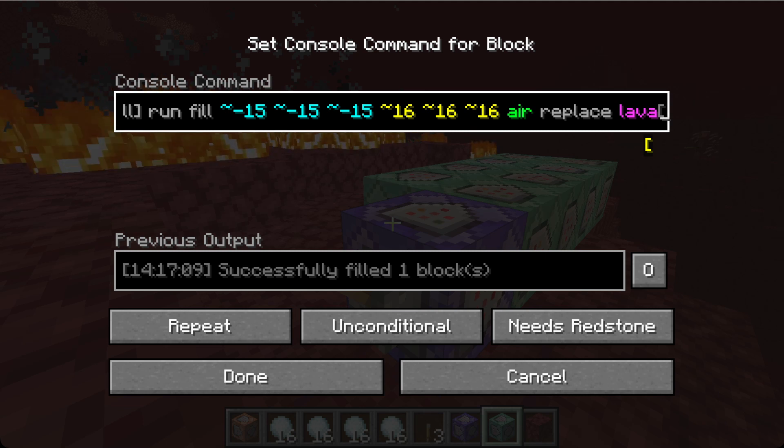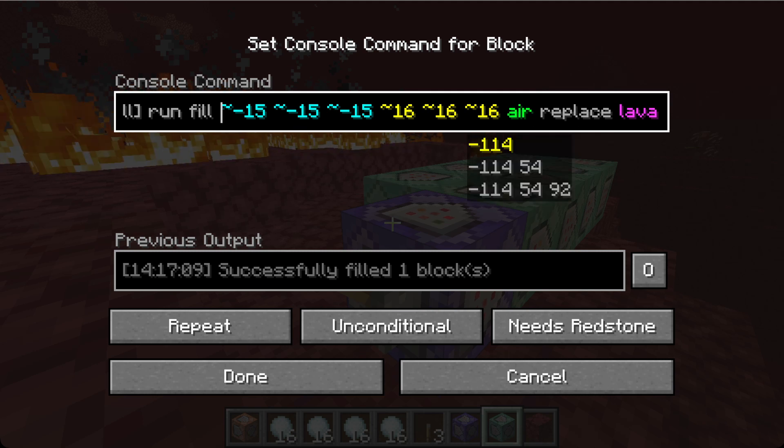One problem that arises when the amount of blocks is too big is that the command only works when you're standing very far away. It doesn't work when you're up near the actual blocks to be replaced. So that might be an issue that Mojang needs to figure out.